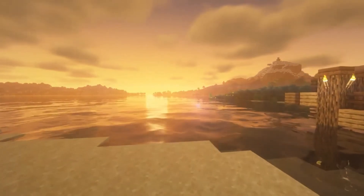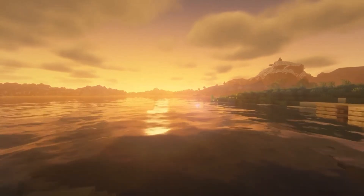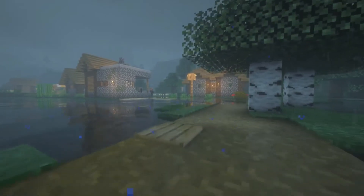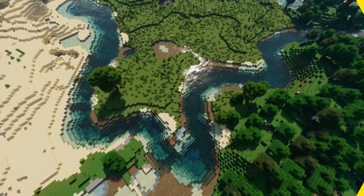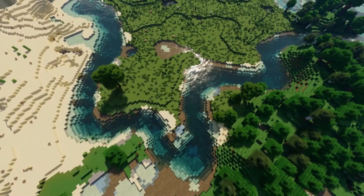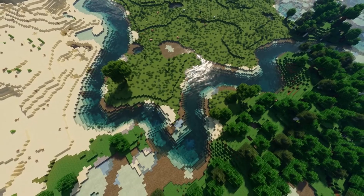The distribution algorithm for this ore means there are two levels where coal is most common: 95 and 136. It's worth noting that both of those layers will likely be above average ground level, meaning mountains are the best place to go looking for coal.